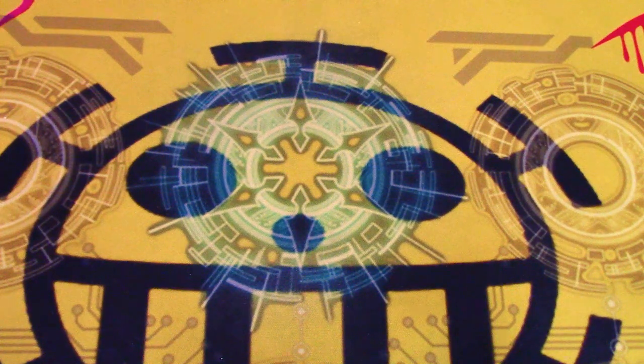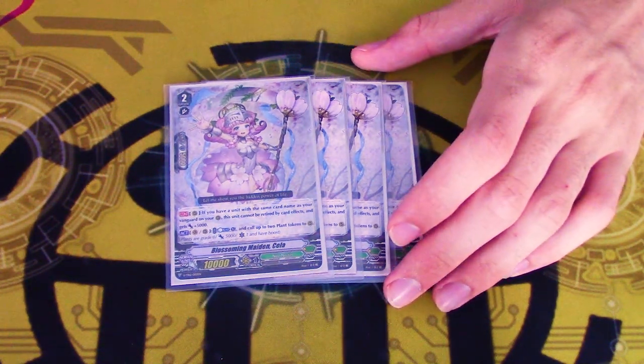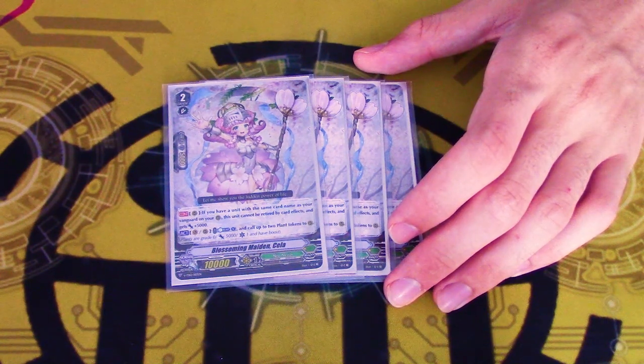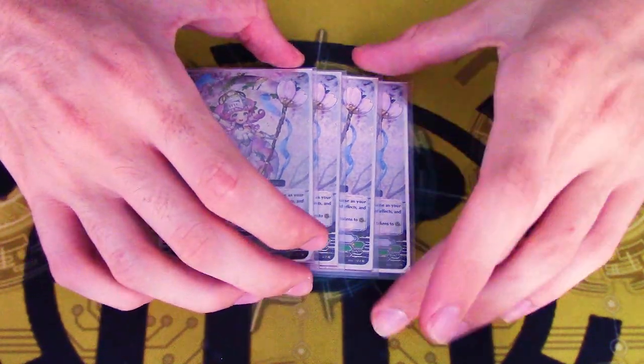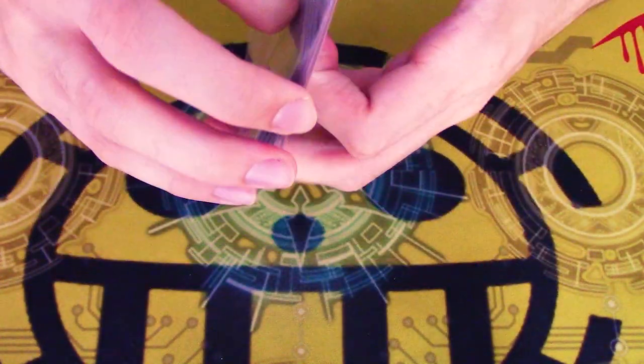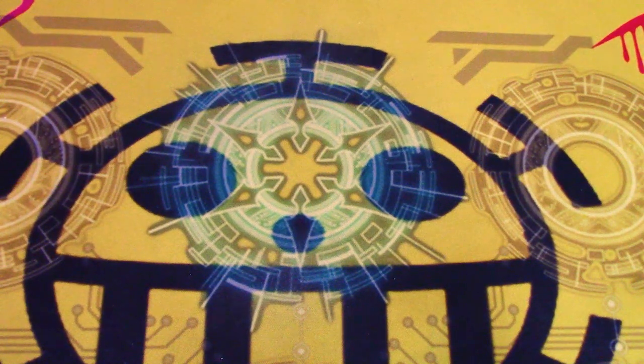Four copies of this card from the trial deck. It basically gets resist and can make two tokens for a counterblast, and gets 5k if you have a vanguard on your rearguard. I like this card. Might cut one or two for Urminsoul just for more draws — I haven't played this game in five months, so this deck might not be good.